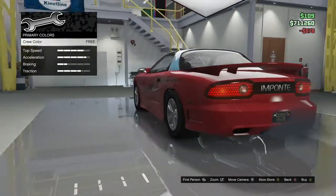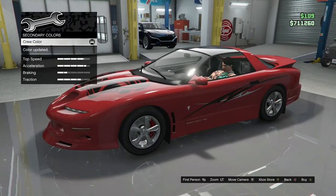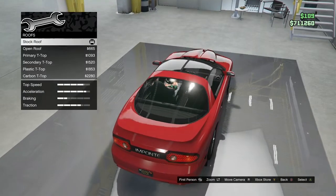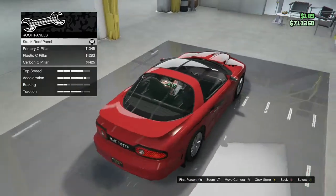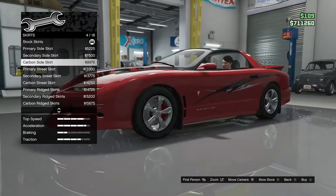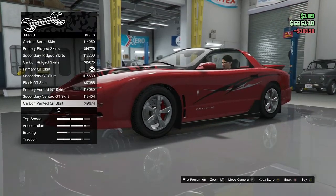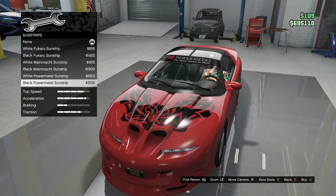Blue spray, crew color — yes, I made a custom crew color for it. If you guys want to know the hex code, just ask me in the comment section and I'll tell you the hex code. Roof — I'm going to leave it stock. Skirts — you do need a skirt to match up with the front bumper. I know it shouldn't match up with the rear bumper, but I didn't bother looking at that.